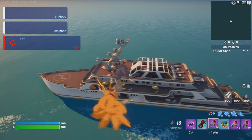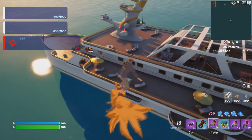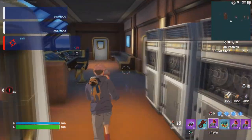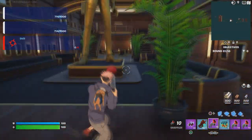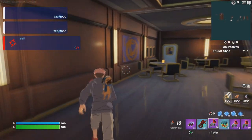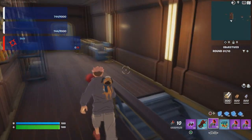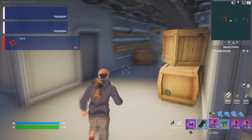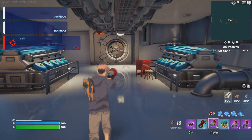Go in front of the yacht right here. Open this door, go inside, jump down to the first floor, turn around, walk to the left side, open the door, and go downstairs all the way to the basement of the boat. Walk all the way to the back — keep running, go all the way to the back.